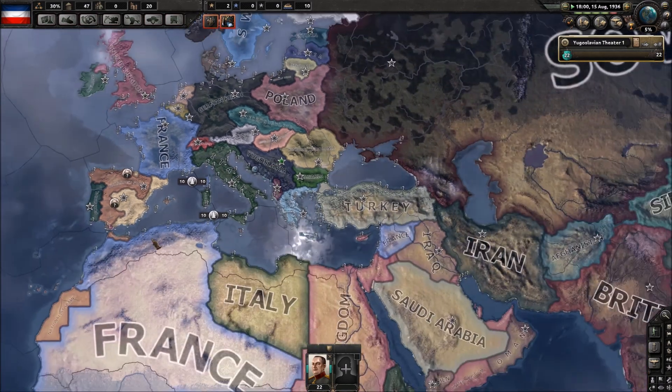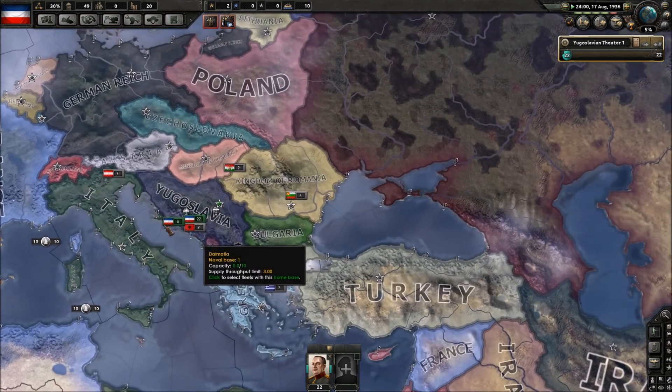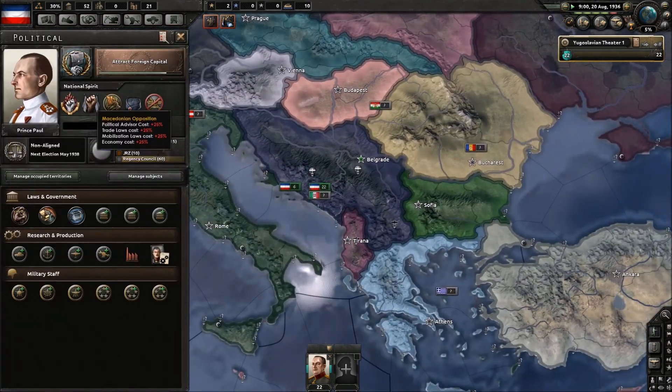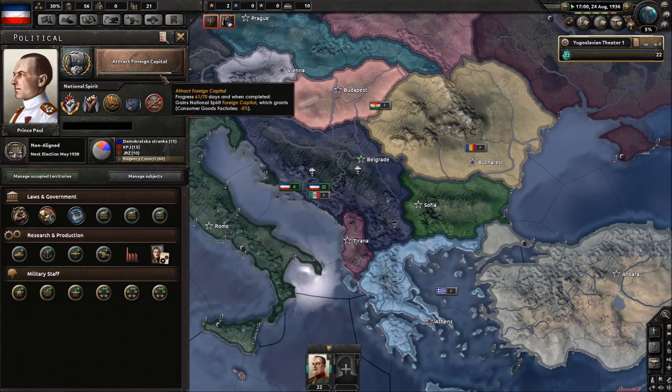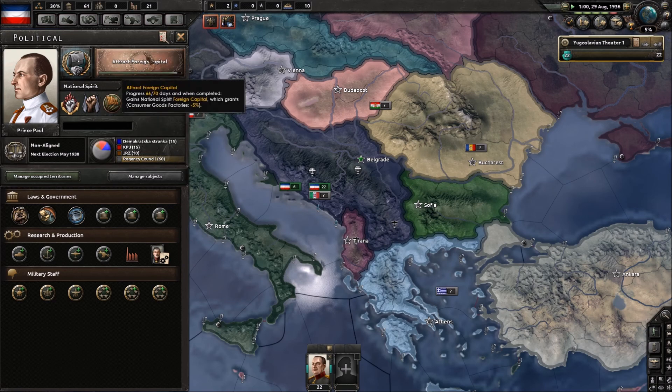What's happening in the world? National Spain — cool. I think I have historical focus on, I can't actually remember. The worst modifier here is the Macedonian opposition — that's why I'm not picking stuff up here, it's so expensive. The 25% extra really does make a huge difference.